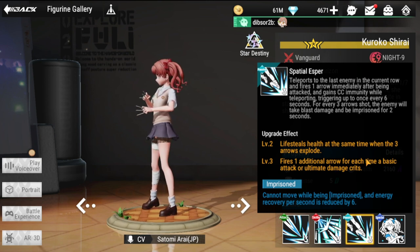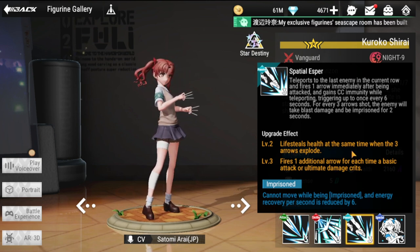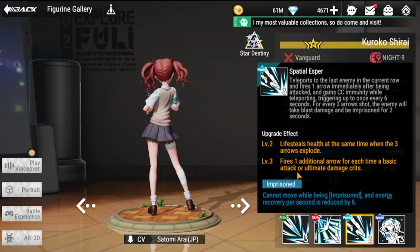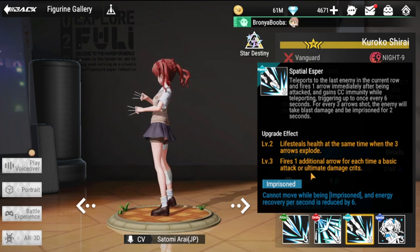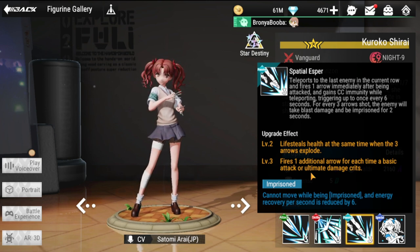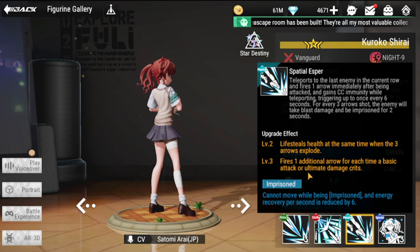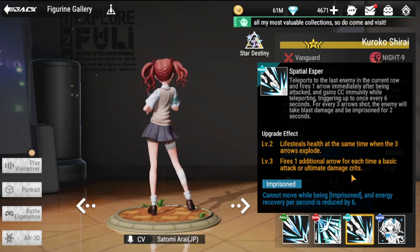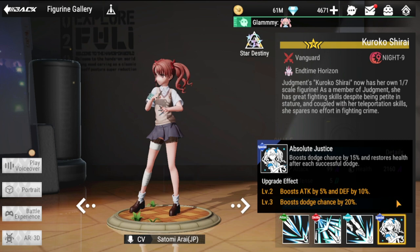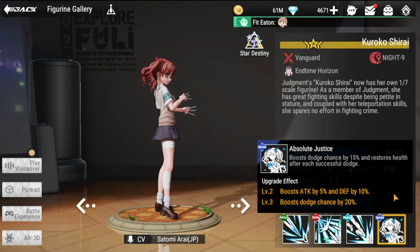The passive upgrade provides lifesteal at the same time the Arrow explodes — so additional lifesteal on Arrow explosions. At level three, she fires an additional Arrow each time a basic attack or ultimate deals a critical hit.